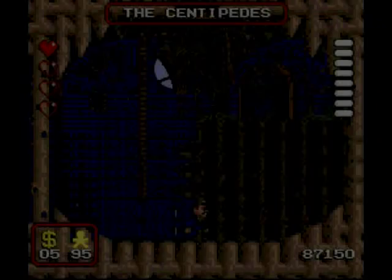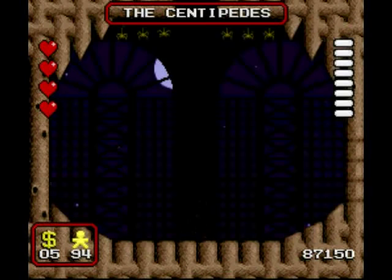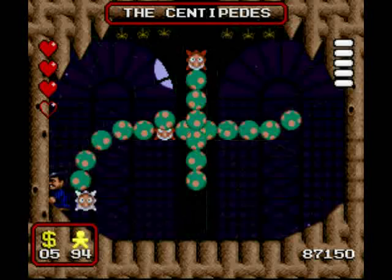Here I am with the centipedes and I'm just going to commit suicide because I want four hearts. The centipedes are pretty easy — just hang in the corner and jump on them. Any part of the body is fine except the head. If you headbutt them from underneath, you'll get hit. If you do a monster jump, you'll hit the thorns right above, so it's kind of tricky.